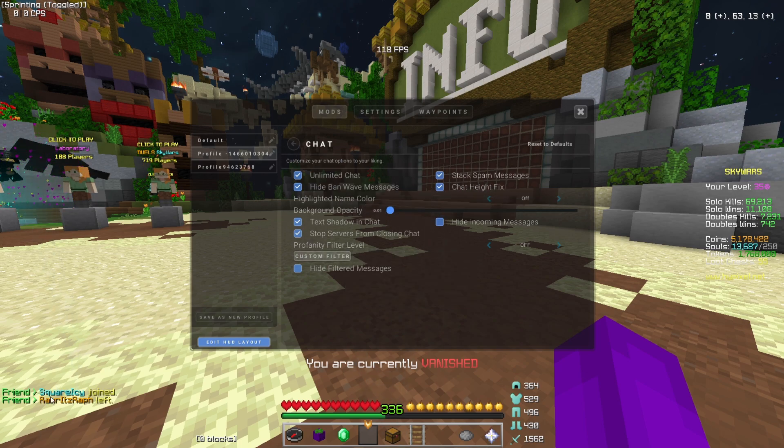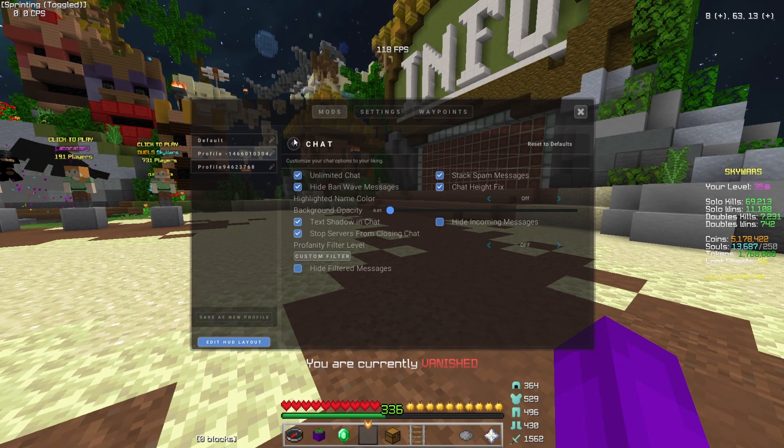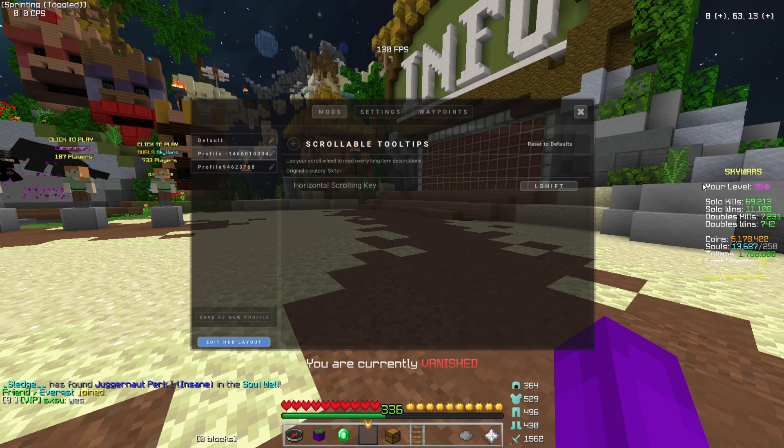I have chat — a lot of people wanted this, they really like my chat settings. I have unlimited chat, hide bandwidth messages, stack spam messages, chat height fix, text shadow in chat, stop servers from closing chat. I have no profanity filter — maybe I should. That's all my chat settings.